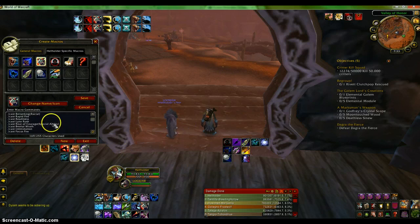Here's my burst macro — it's my racial and all my offensive cooldowns. Hunters don't really have that much burst; it's more of a rotation. But you can have this, though you don't necessarily need to.